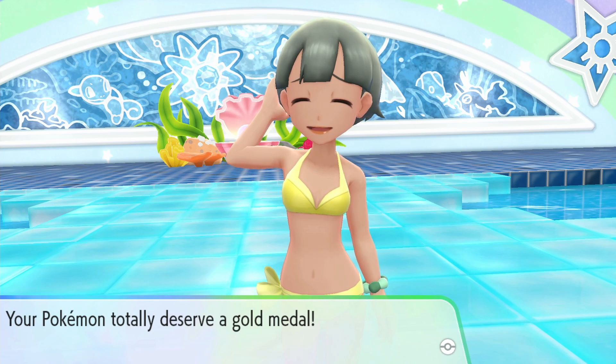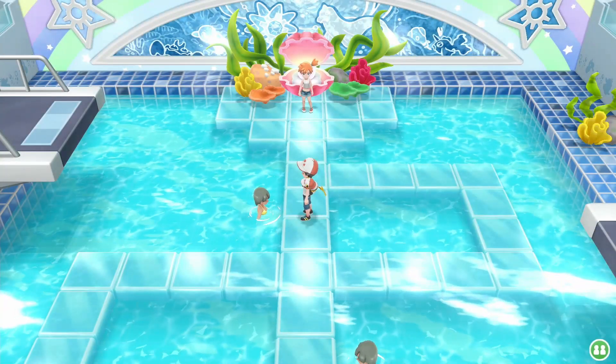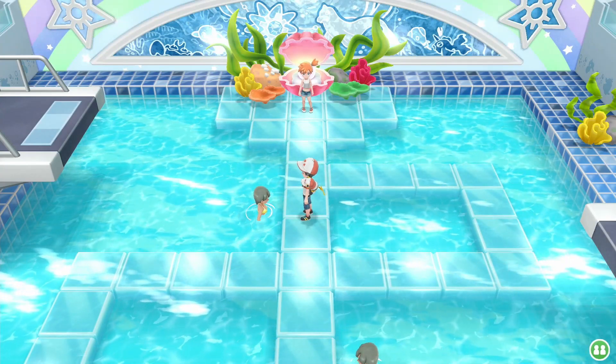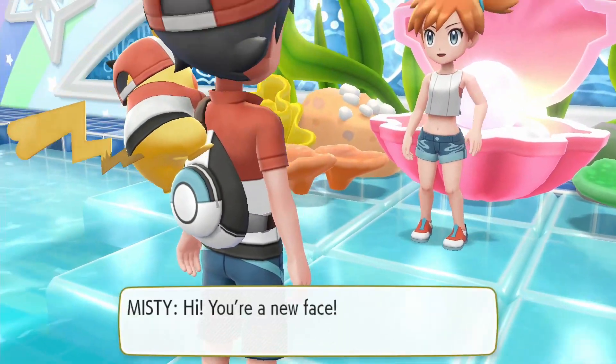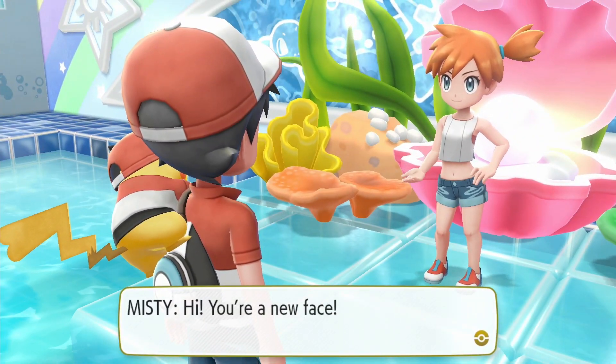In Heart Gold and Soul Silver you can't get an ice type until right before the last gym, so you go in with a weak Pokémon. What I never thought of doing — which would have been obvious — was teach my Feraligatr an ice type move. Anyway, we're ready for Misty — those three trainers were super easy.